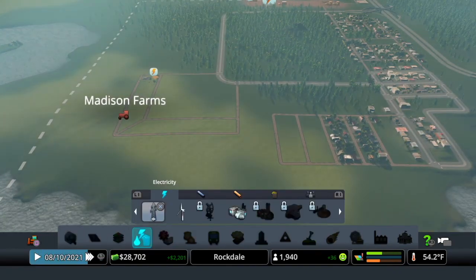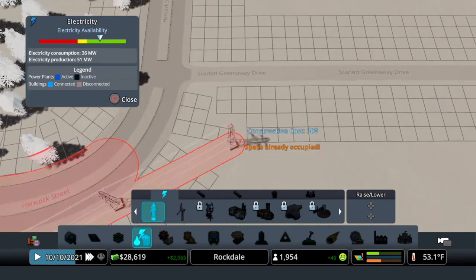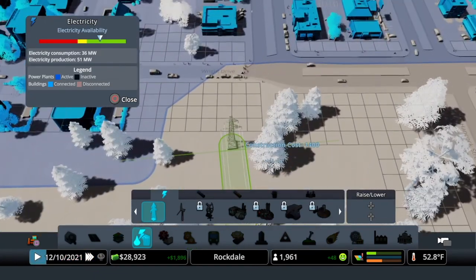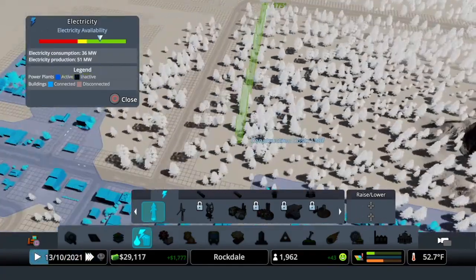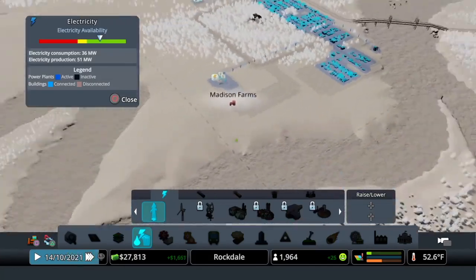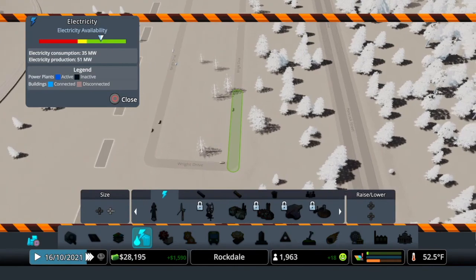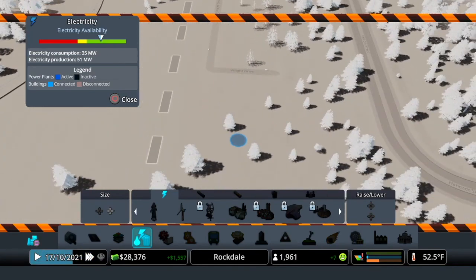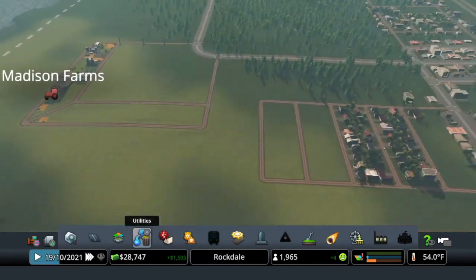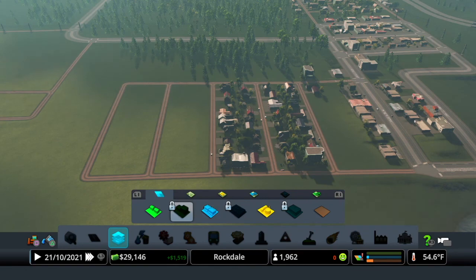Now I'm going to need electric over here. I'm just going to run this for the time being from here, go across the street, and come down to here. Now that gives us the electric. I'm going to delete this street here - if you don't need it, you don't need to pay maintenance on it, so get rid of it. I'll fill in one more here.